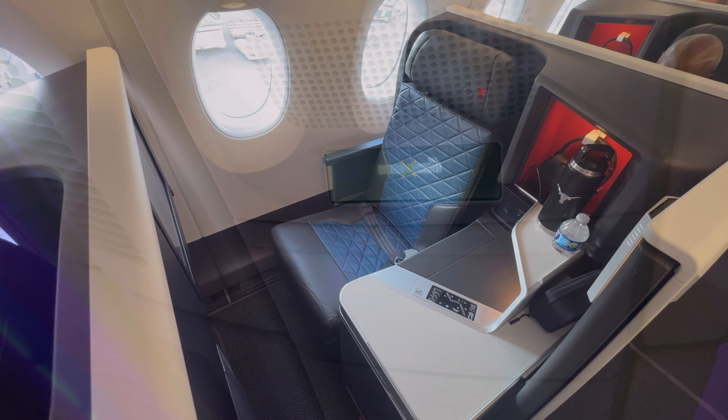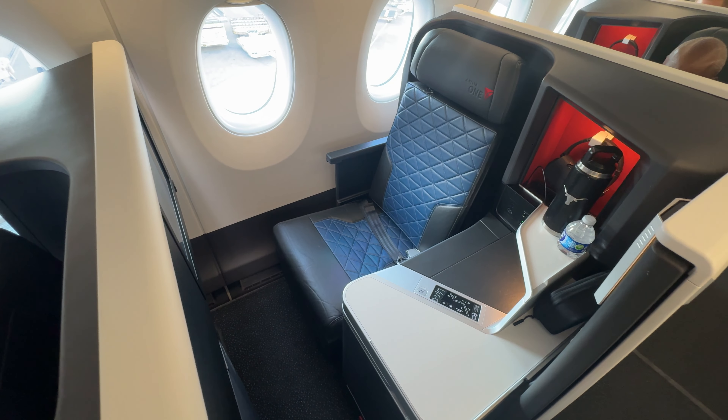Above us, we find two air gaspers — a feature that Delta chose to opt in on and a welcome one at that — along with reading lights and the LCD no smoking and fasten seatbelt sign.